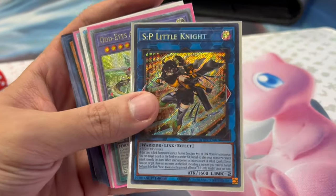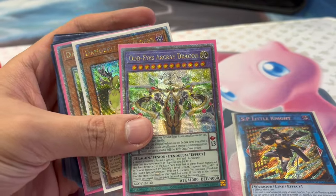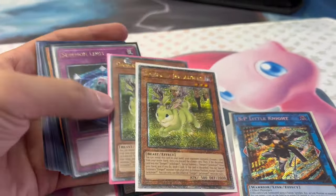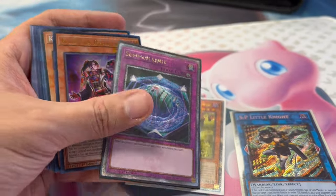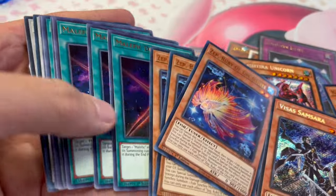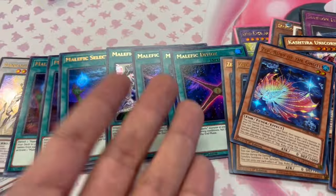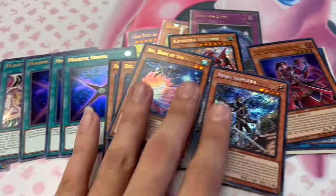Alright guys, these are some of the other trades we made today — a couple of QCRs here, the Odd Eyes, two of the Jackalope, we even got the Summon Limit which finishes my playset. We got some Kashtira stuff here too. I do a lot of the Olympic stuff on the channel but I've never actually had the physical cards, so I'm starting to grab these. Just a little bit of everything — it's going pretty well.